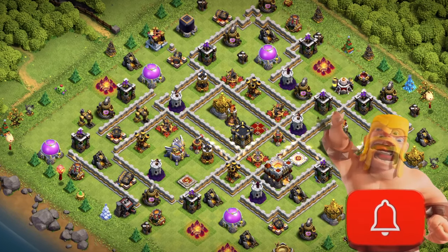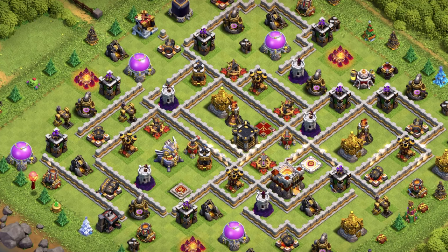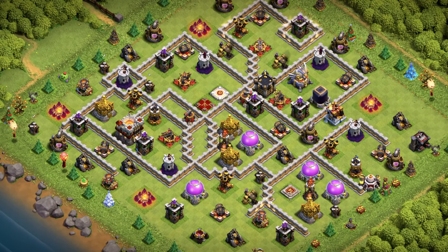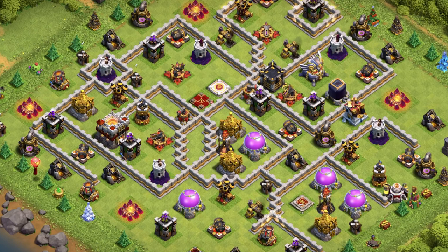Base number 18 is what you want for Clan Wars — Anti 3 Star Base Design with the Town Hall on the edge in the open, single infernos and eagle artillery well placed around the base. Base number 17 is another design for Clan Wars and also Clan War League. Don't forget today the CWL is starting, so you can take this one for sure.